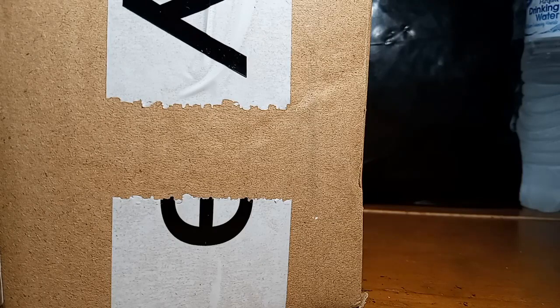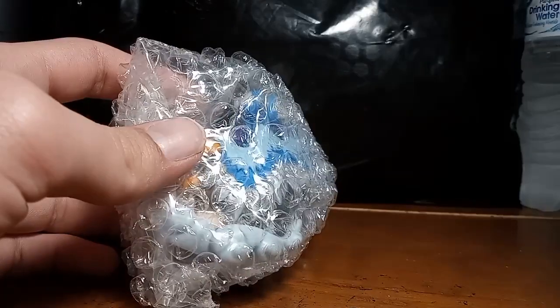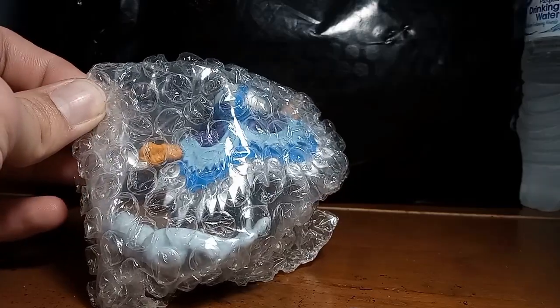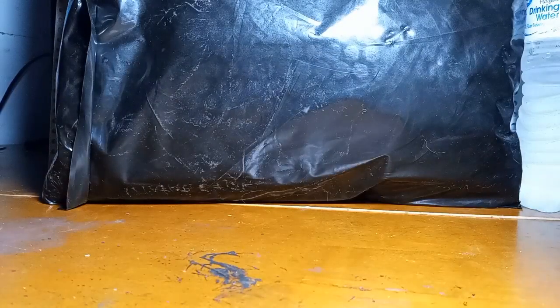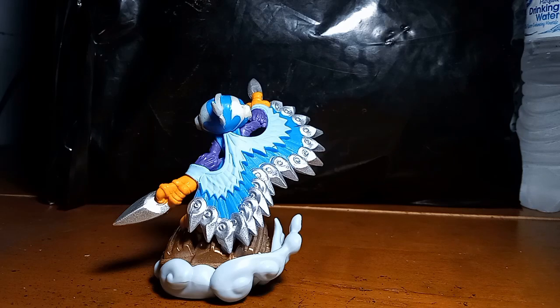I've gone ahead and popped the top on our little cardboard box here, flipped it on its head, and I'll take out the figures one by one. The first figure is one I wanted to get so bad when I first seen them released in stores — back around December, I think, whenever Wave 2 dropped for Superchargers. And here is Stormblade. I'm going to take her out of her bubble prison, and she looks amazing. I love her pose here — she is jumping out and she's got all of these blades. An absolute beautiful Skylander.